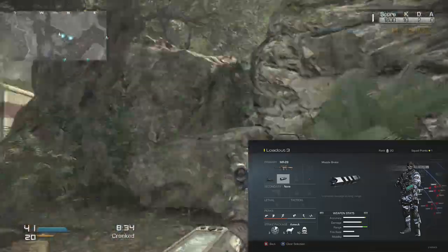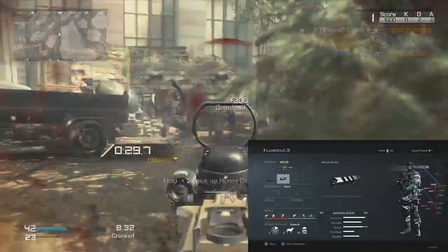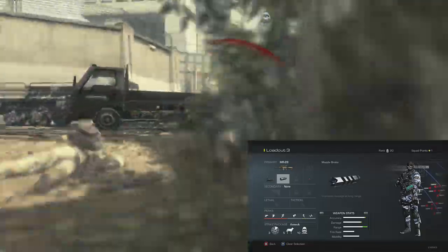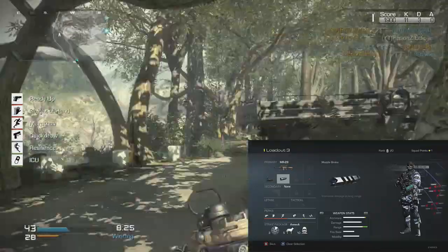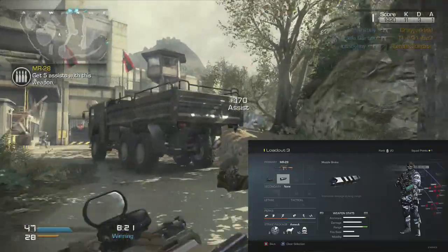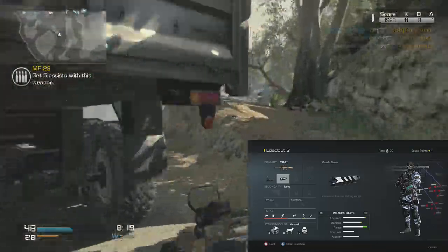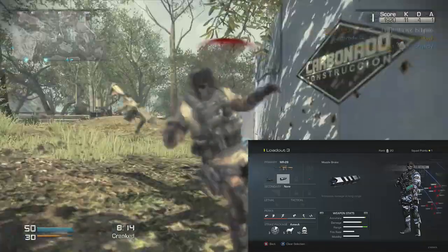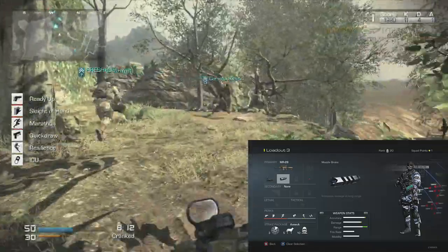For my perks, I like to have Ready Up — weapon is ready after sprinting, which is good for running around with this gun. Sleight of Hand for faster reloading, Marathon for unlimited sprinting, Quick Draw for faster aiming, and Resilience — take no damage from falling — because when you rush around with this gun you're going to be jumping off cliffs and stuff like that.